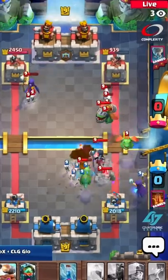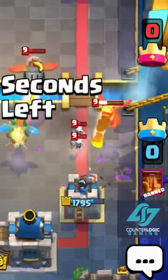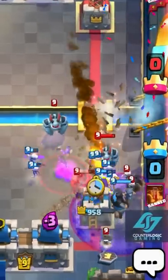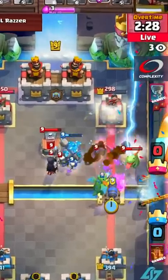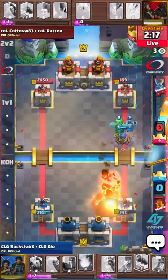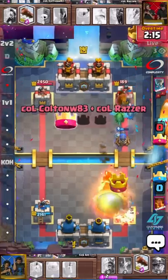But here we go now — the right hand tower of CLG down in significant danger as well. A nice fireball though, and Complexity is still getting some damage. Oh, down to under 300 HP is the right hand tower, just in single fireball range — and the double fireball comes in!